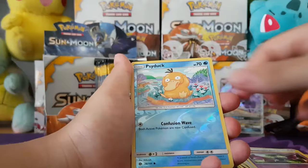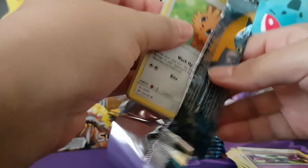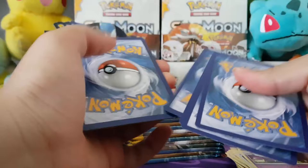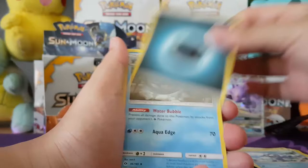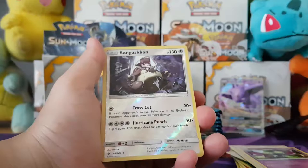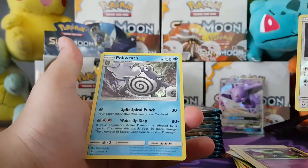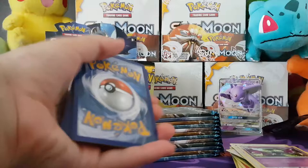A Stufful, Litten, Torkoal, Yungoos, Rowlet, a Psychic Energy, Passimian, Pokemon Catcher, Golbat, Psyduck as our Reverse, and the Rare is a holo Poliwrath. I really do wish he had like a cannon for a beak instead of just being a Poliwrath. That Stufful and the other bear — they look weird. They could've done a better bear. We also got a Reverse Kangaskhan, and the Rare in the back is a Holo Poliwrath. We aren't looking at the back of the code cards, so we don't know ourselves what's coming.